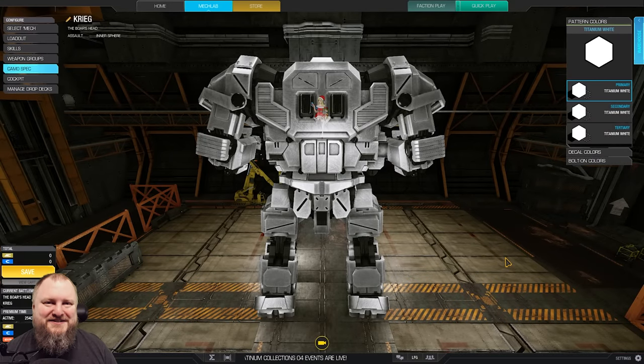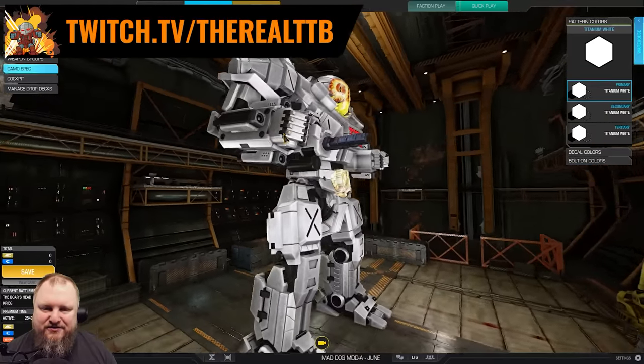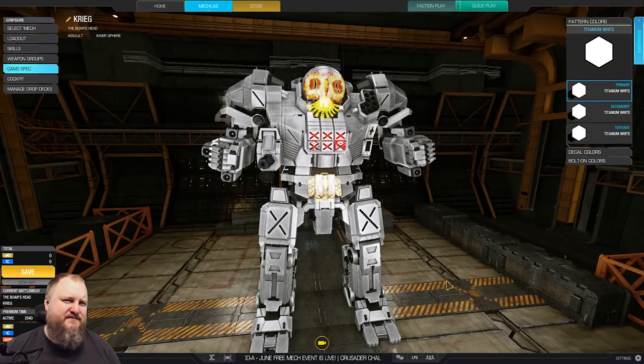Hi friends and welcome back to German Imagineering. Today with the Atlas Boar's Head in a very interesting configuration that you don't really see much on the battlefield. We got lasers, we got MRMs, we got Gauss, and we got the biggest, baddest, fattest engine that I could find — the XL400. That's right, we're gonna go XL Atlas today.